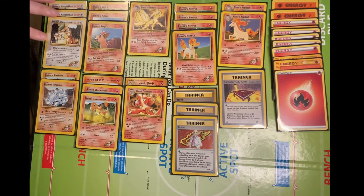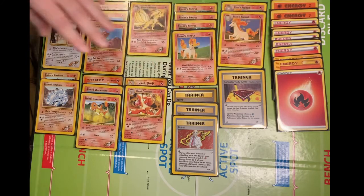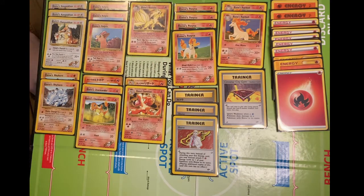For typing variation, I have 3 Blaine's Kangaskhan and 2 Blaine's Rhyhorn. To help with Blaine's Rhyhorn, just in case I need to use the Horn Charge attack, I have a couple of Fighting Energy, but all the rest of the energy in the deck will be Fire.